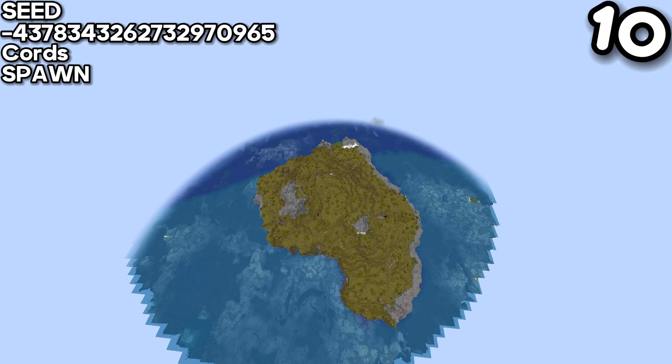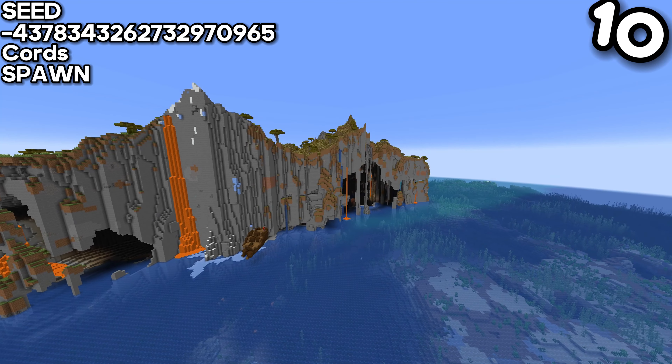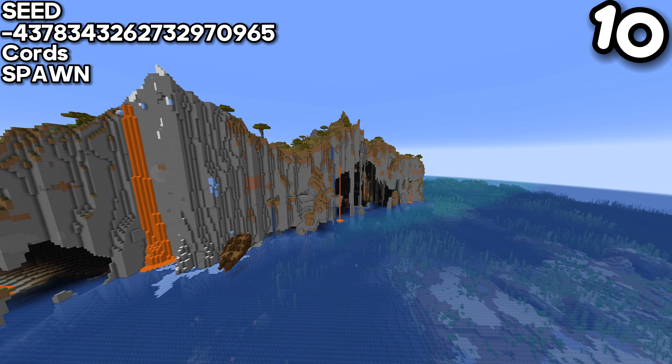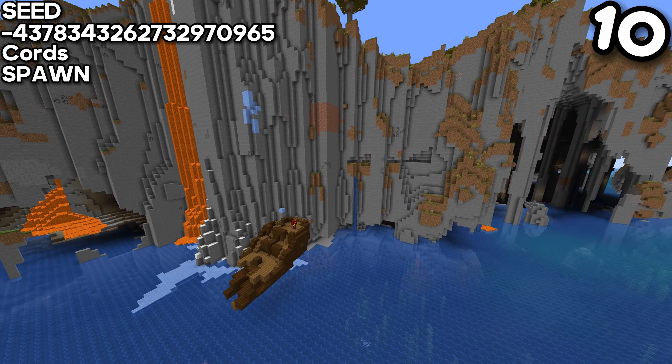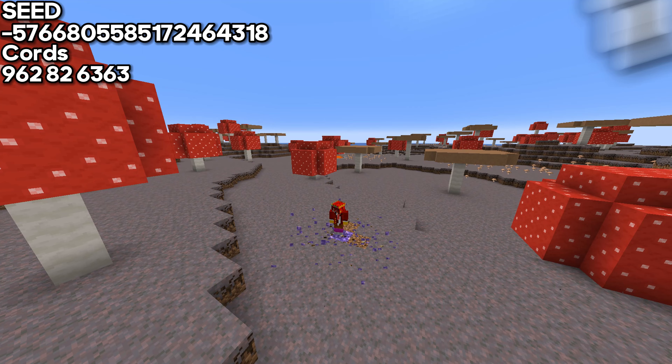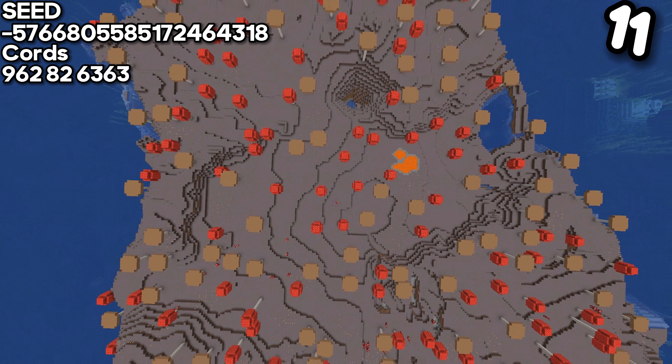For the tenth seed, we have a savannah island which looks pretty cool, with the addition of cliffs that look quite nice. This cliff also contains a small ship, which gives the idea that maybe pirates lived here.